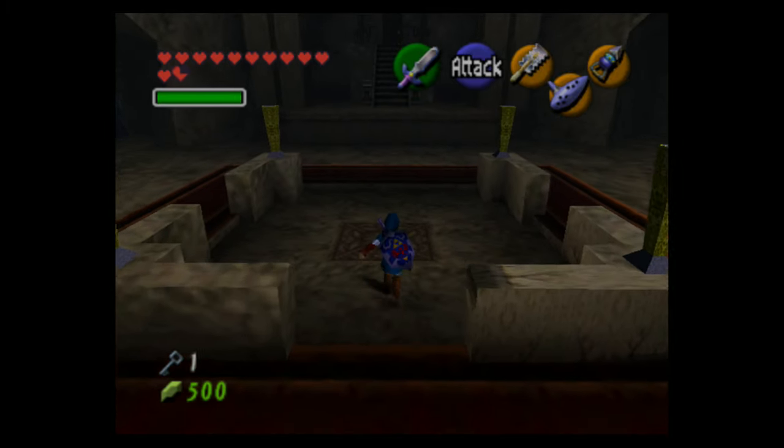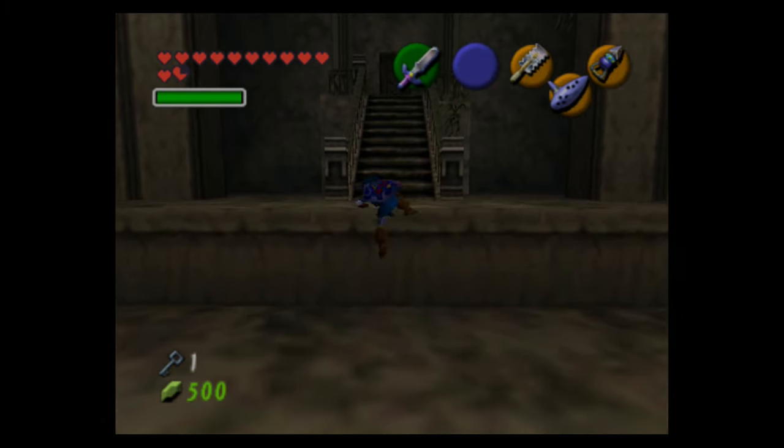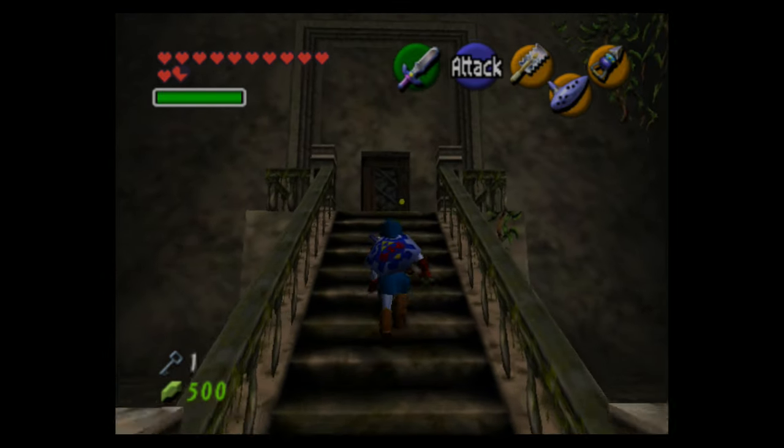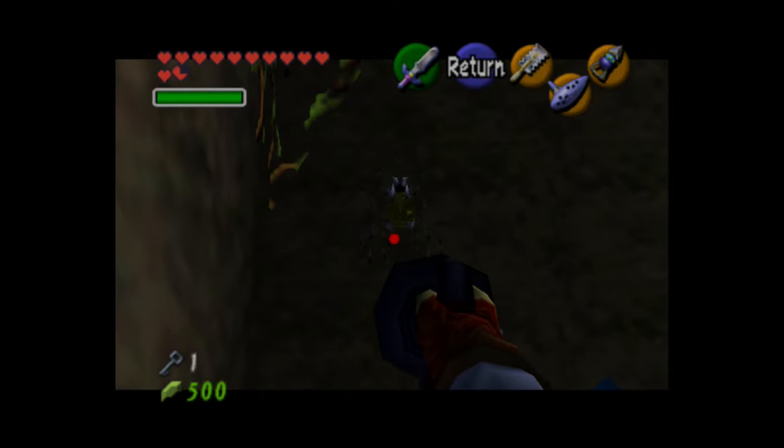Those poes stole the torches that held up this elevator, and now the elevator has gone down. We need to kill them and get their torches back so we can go down, because that's how we're going to get to the boss.